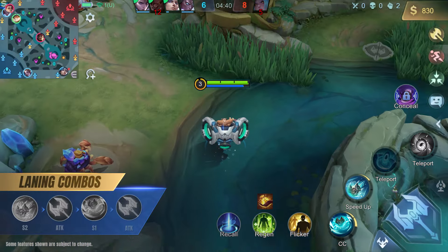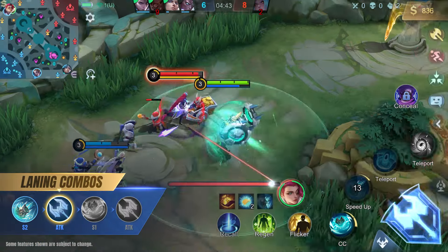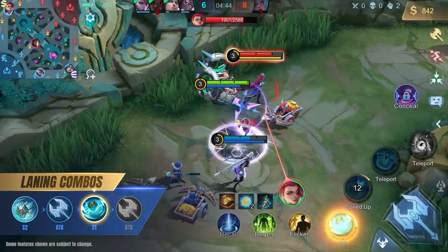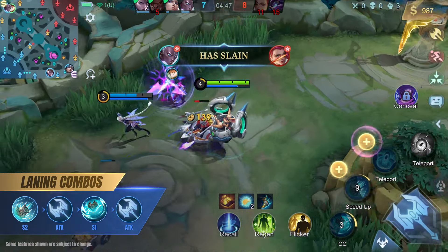When ganking, use Chip's second skill to quickly get behind the target and knock them into your team with the enhanced basic attack. Then follow up with his first skill and another basic attack to stun them.